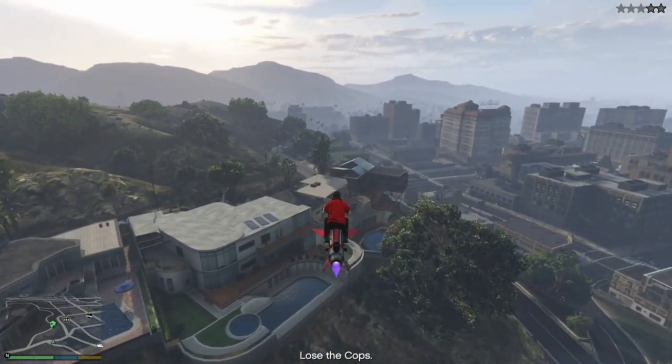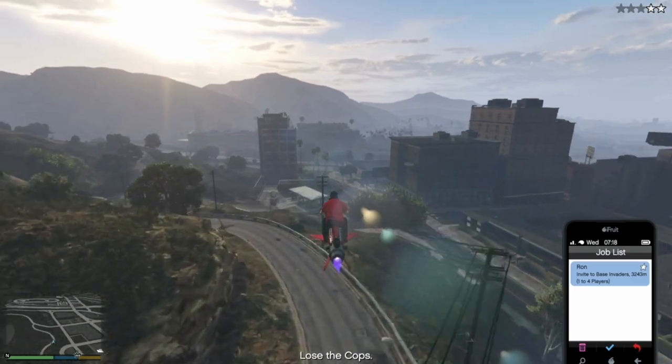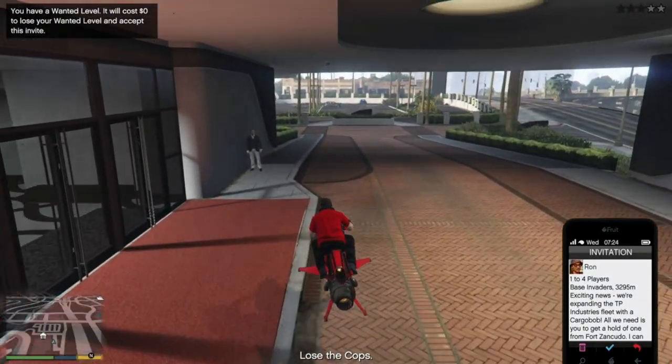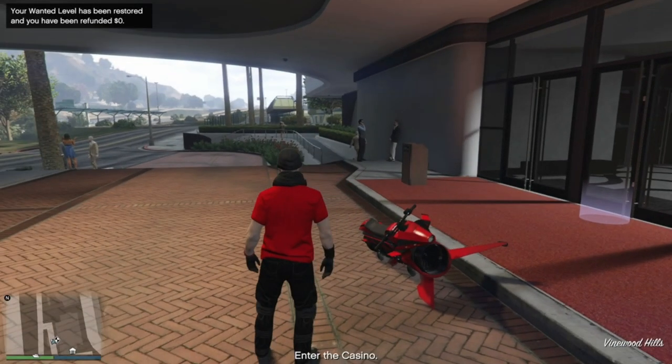Head to the casino and bring up your phone ready to accept the job that you requested. Land outside the casino and accept the job, then back out immediately. This will cause you to lose your wanted level and you can go straight inside.